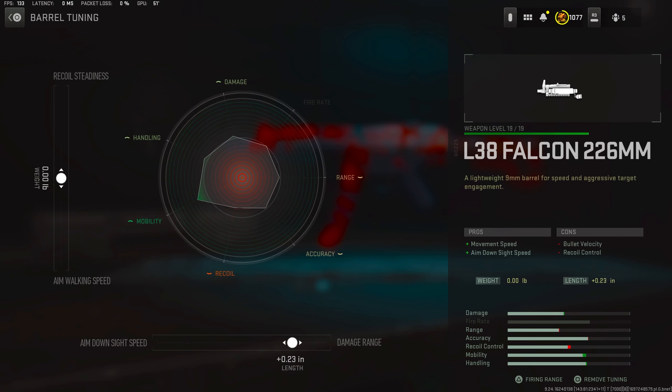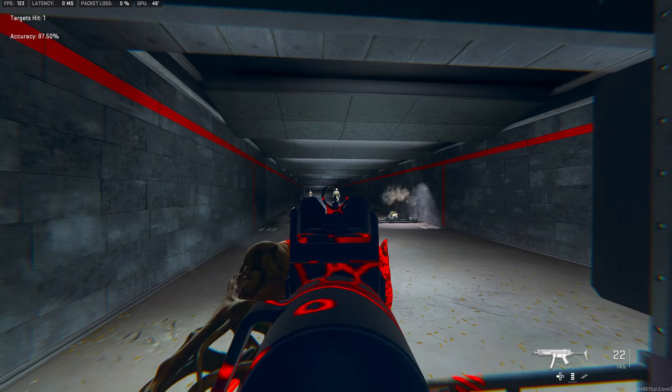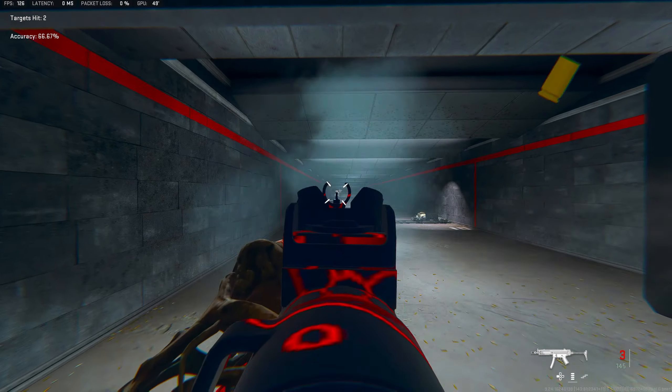For the tuning on the Falcon, I was rocking the left side at neutral at 0.00. Then for the bottom, I was rocking it at plus 0.23, tuned towards the extra added damage range. Here's the Lachman Sub with the Falcon barrel at close range, medium range, and finally at long range.